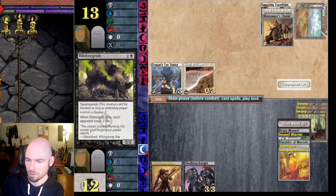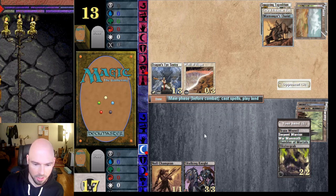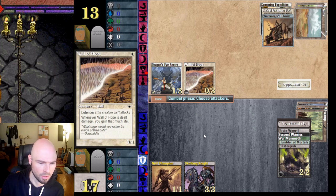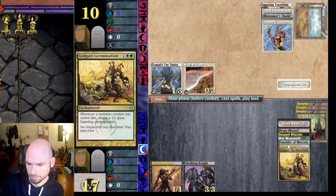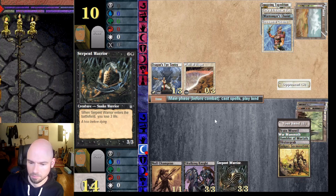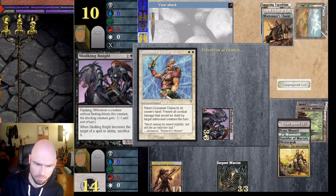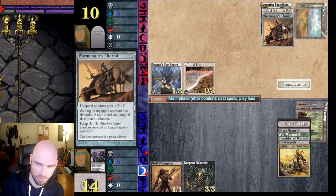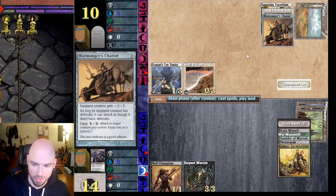That could be a problem. I can't get through at the moment anyway, so I'm just going to gain some life. Let's see if he blocks. It became a target of a spell or ability — he had a Gossamer Chains effect and I didn't count on that actually being able to destroy that creature. That's why that creature is a three-three for only three mana: it dies so easily if it's targeted.